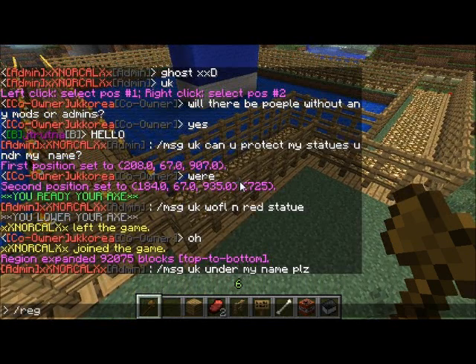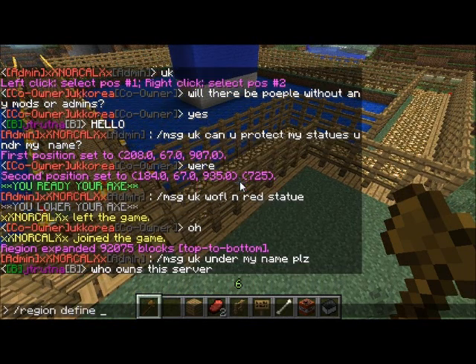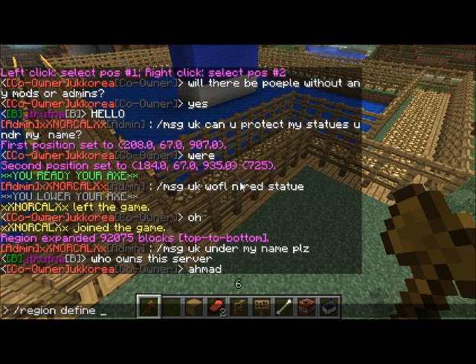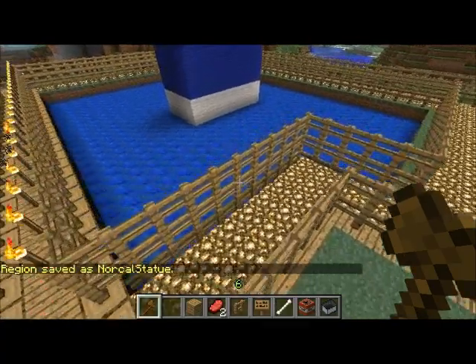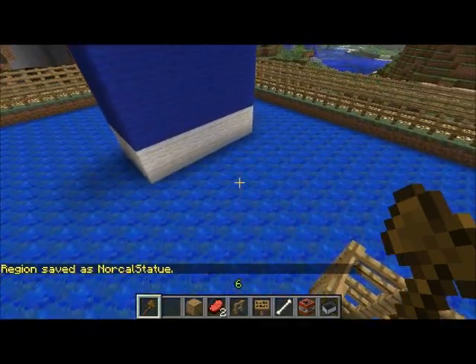Then you're going to type /region define — region define. The name — I'm going to say 'engine'. Then just type /region save, and it should say 'region saved' with a local status.